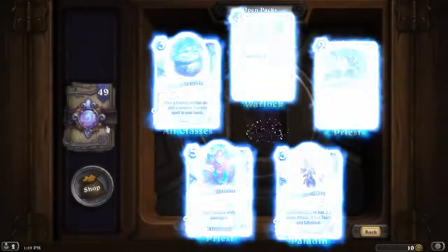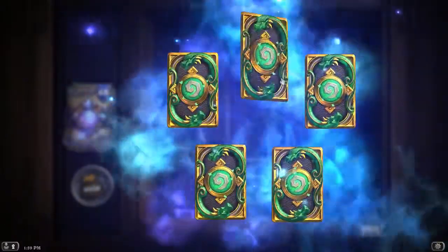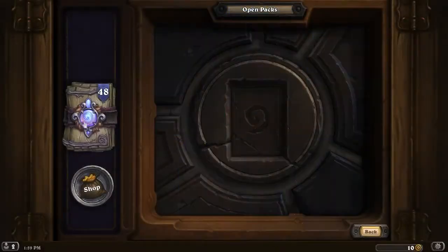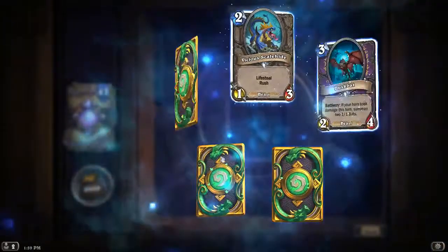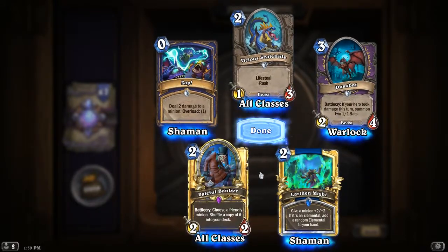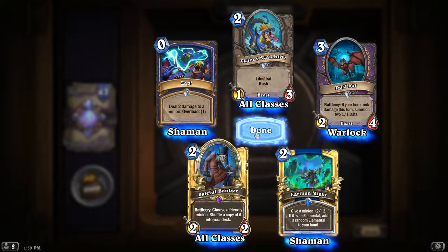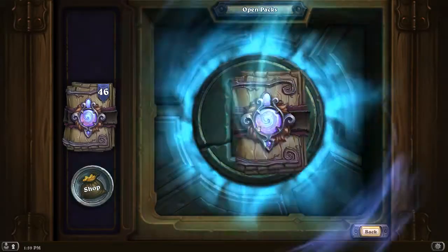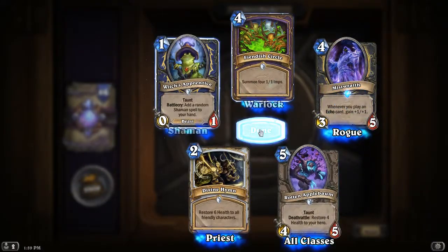Being able to hit Lady in White and now suddenly he's a 5-cost 8-8. He still has the game text issue where he can't attack while damaged, but you could certainly build an entire priest deck with unbalanced characters. Golden epic and golden rare in the same pack — it's not even my birthday! Choose a friendly minion, shuffle a copy into your deck. That's pretty cool — gives you a second copy of a useful legendary or an extra copy of a rare.